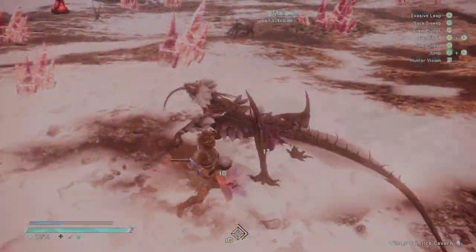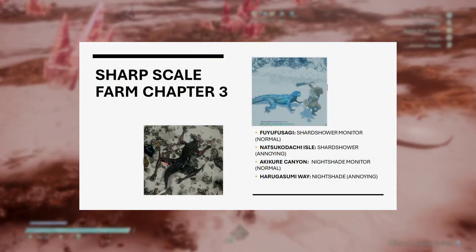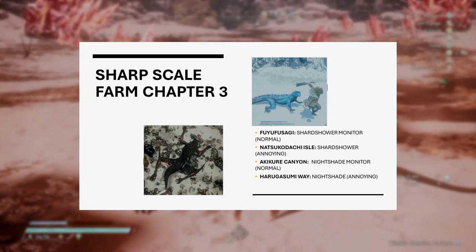Now for sharp skill, there are two different kimonos that you need to kill to actually get them. You also need to make sure that your map is on chapter three.